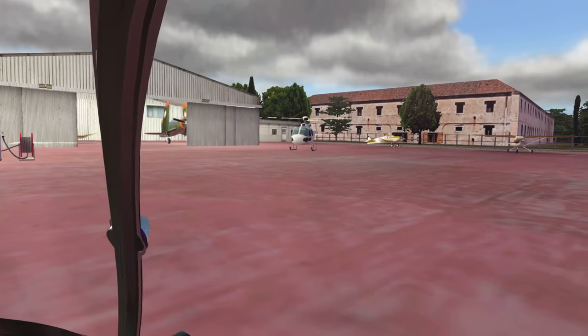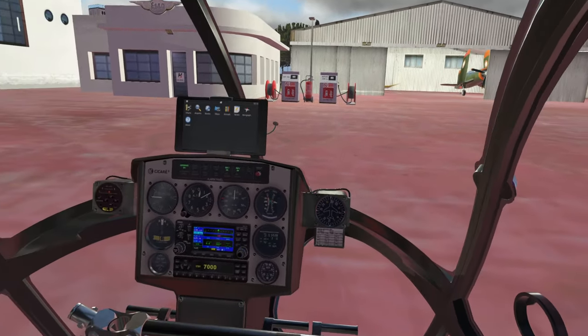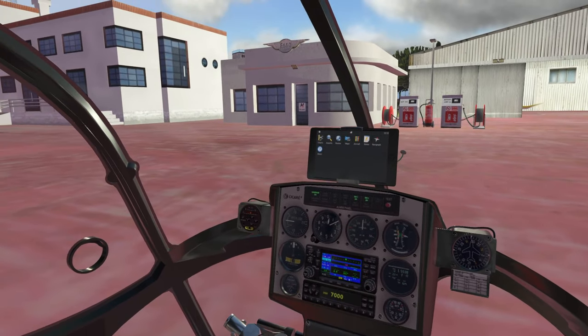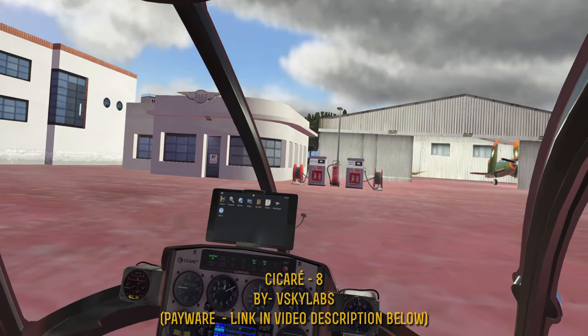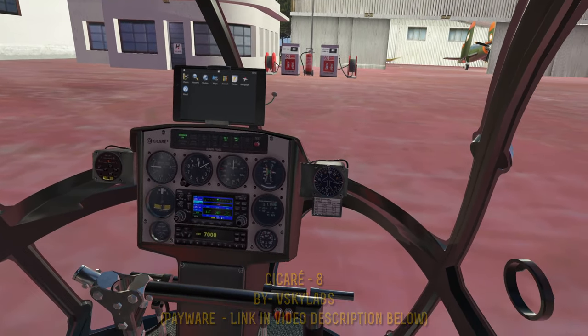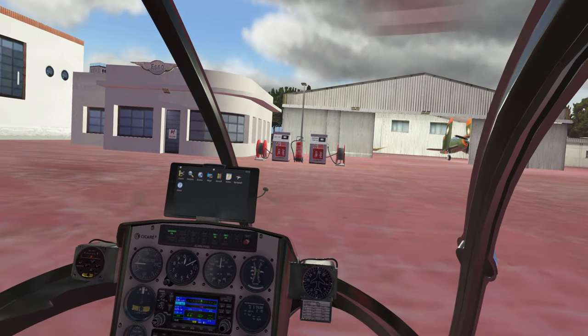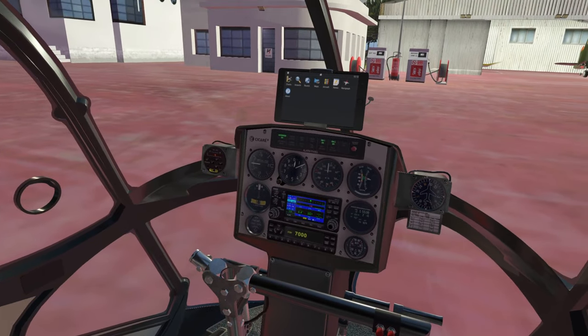I actually wanted to put us on a helipad, but it looks like it's currently occupied, so we'll have to forgive that. Our chariot for this evening is going to be V-Sky Lab Sikare A8, which I have shown once before in Papua New Guinea, but I wanted to give it another showing since there have been updates to this thing since the time that it's been launched.